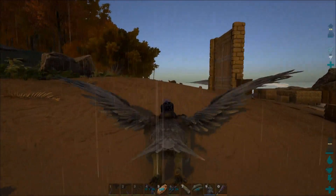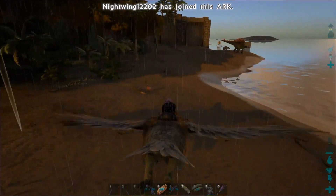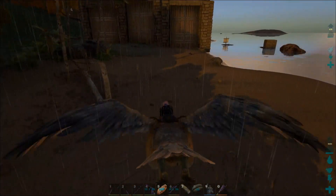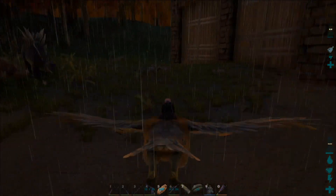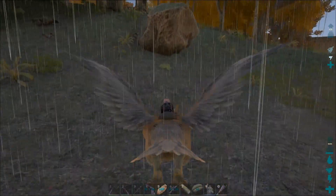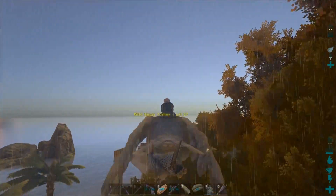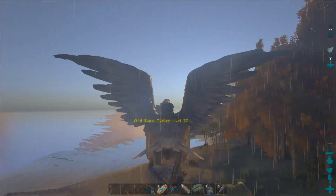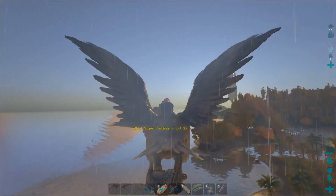Where are all the turkeys? We had one just next to base which was awesome. I think the turkeys spawn next to dodos, so should be along the beach here. There is one — level 27, that's pretty cool. A wild super turkey — we're just going to go back to base and kill this one and get the bone, because that's what we do.